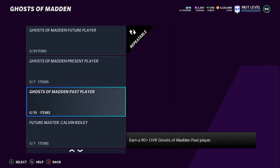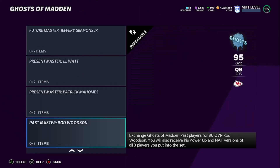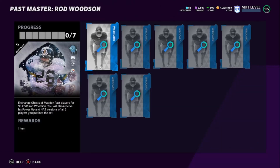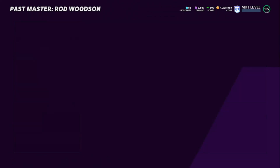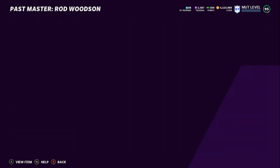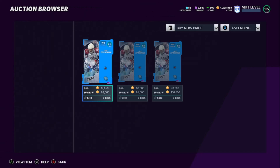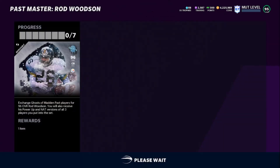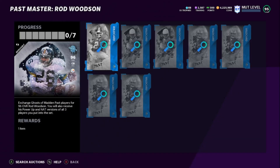The Ghost of Madden Pass set rewards a 90-plus overall Ghost of Madden Pass player. This is a good one because if you come over to the Ghost of Pass, you've got Rob Woodson. The worst card in this set is Jusik — he's going for 50K. So the worst possible card is still going for 50K. Larry Fitzgerald is going for 80K, and Steve Atwater is going for 200K — so if you pull Steve Atwater, you are absolutely golden.